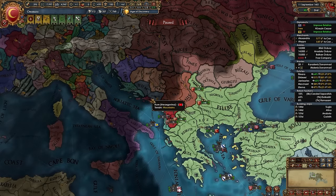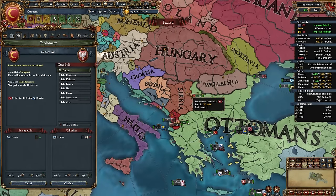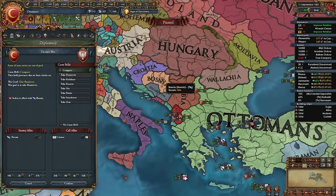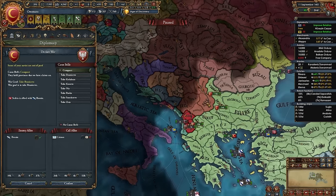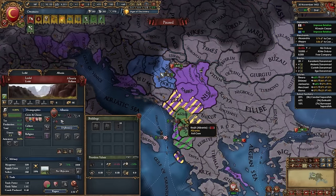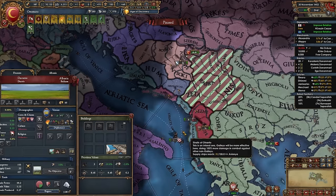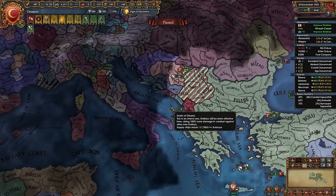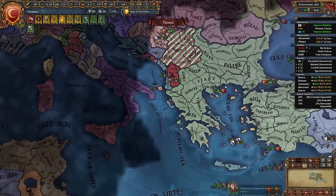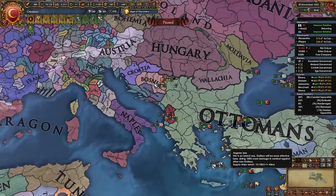Declare on Serbia first — that's how we get the gold mine. Fully annex Serbia. If fighting Albania, also aim to take Zara, Spalato, Cattaro, and Durazzo from Venice in that same war to avoid another separate war. In my case I'm fighting Serbia first, fully annexing them. You should do the same since the gold mine is a priority.